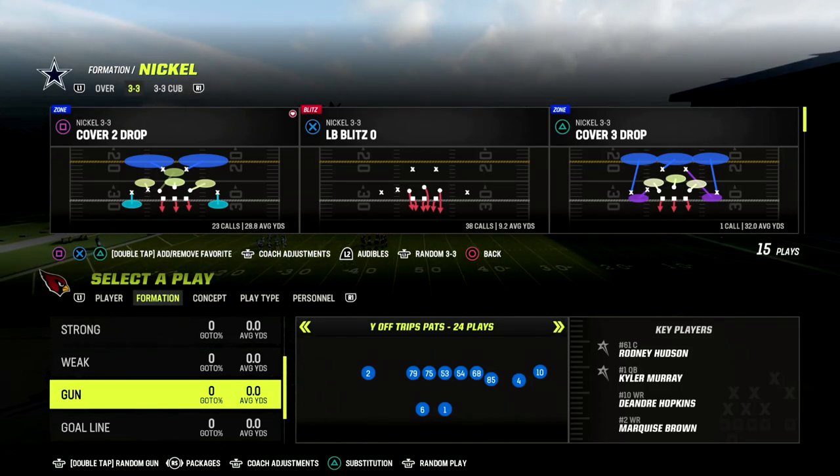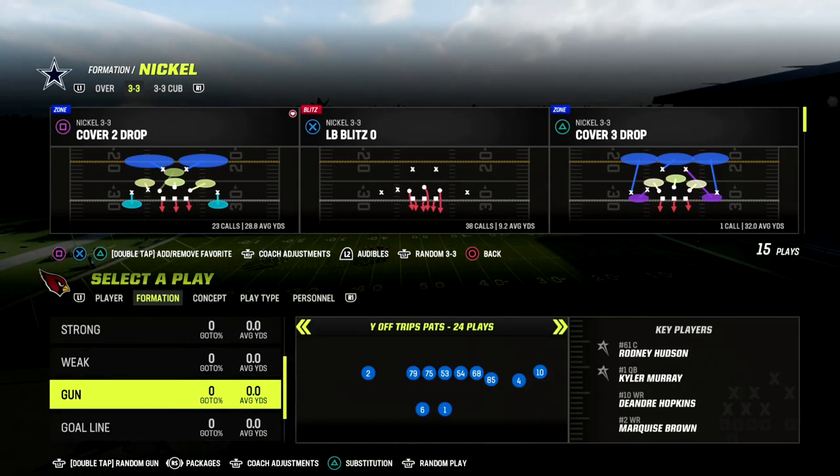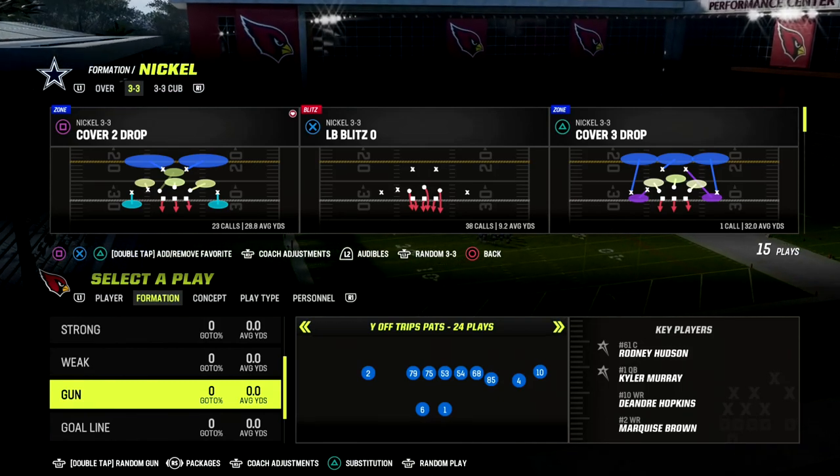I think the 46 is the best defensive playbook equipped for this, and the reason is because it has nickel 3-3 and nickel 3-3 cub.